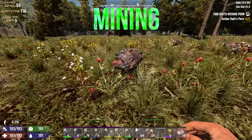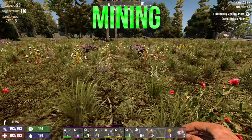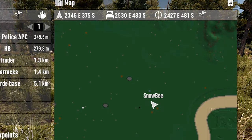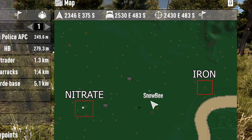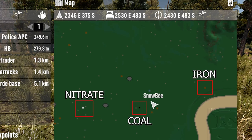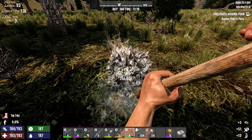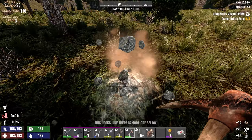Mining is very similar to vanilla, so not much to concern yourself with here. Nodes appear on the surface and you can also pick them up on the map. Iron, nitrate, and coal for example can be seen on the map as small icons. Just find the rock node, then dig down further for the main node and expand from there.